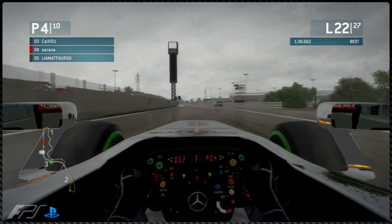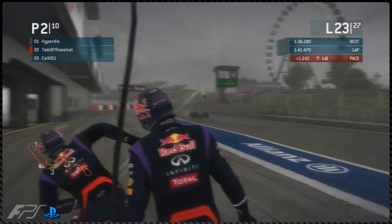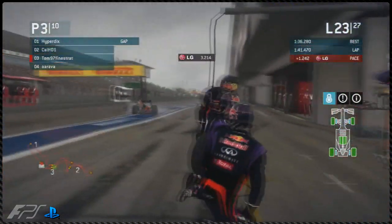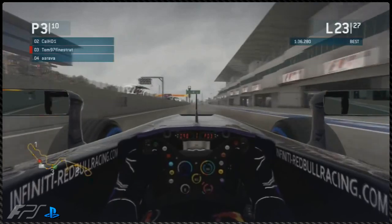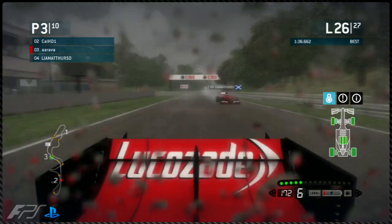If Tom stays out, Liam Acdurso and Arava will be catching him. Liam Acdurso is right behind Arava — it's all about Arava trying to fend off Liam Acdurso for effective third place. Because as soon as Tom pits, he's gone onto the wets. Tom 97 Finestraat making a bold move onto the wet tyres, feeling it's too wet for intermediates. We'll have to see how that pans out.